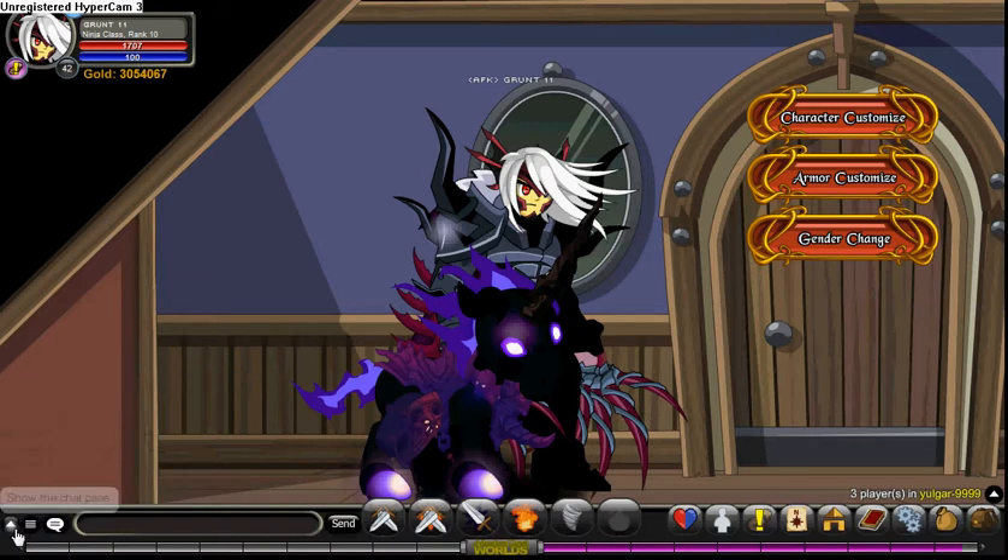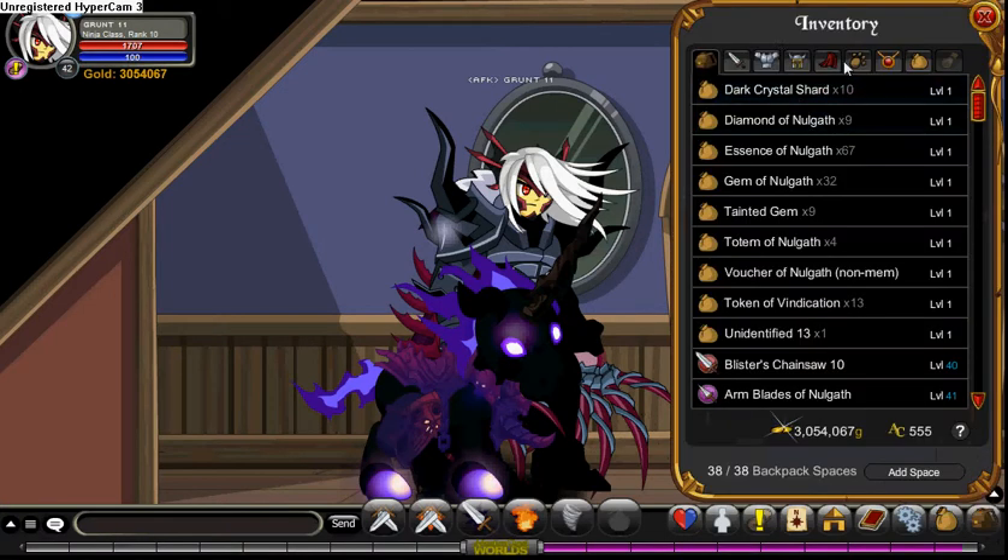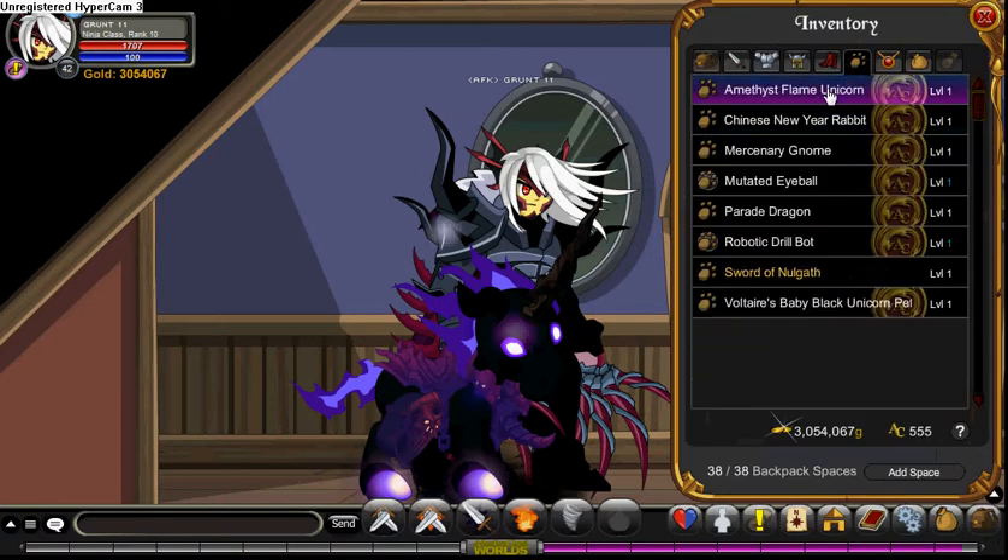I'm grunt level 11. I just used an XP boost but ran out. I'll be showing you my rare pets. The first one is the Amethyst Flame Unicorn - I got it from the Friday the 13th event, it's rare. All these pets are rare except for the Emergency Gnome. The Chinese New Year Rabbit was from the 2011 Chinese New Year event.